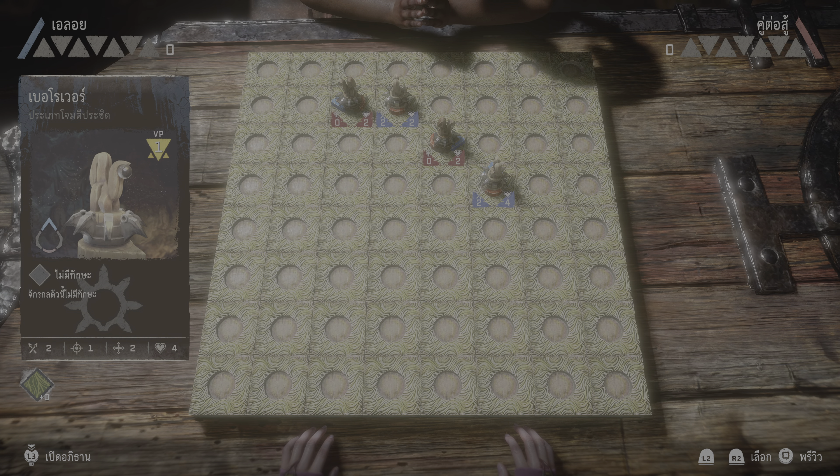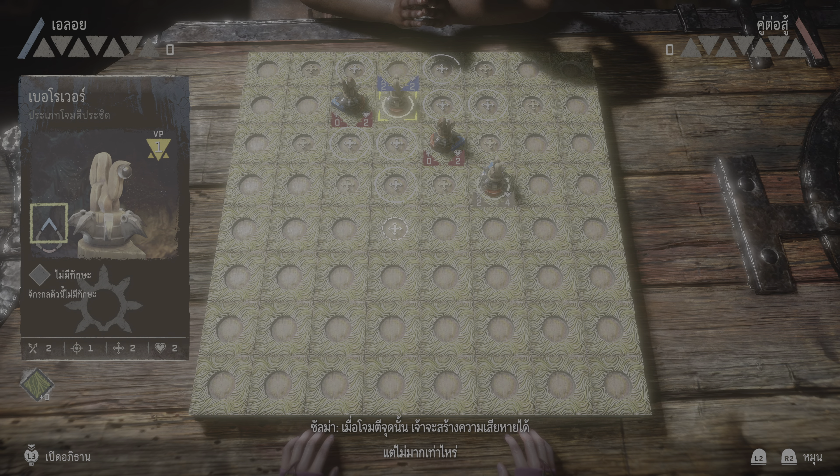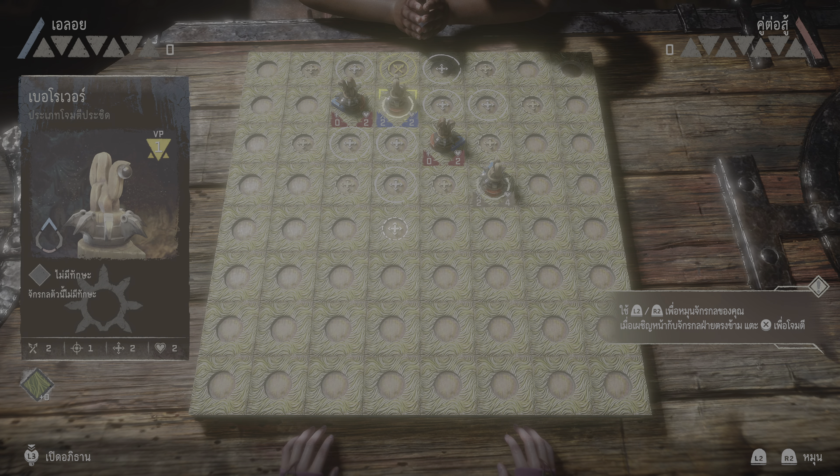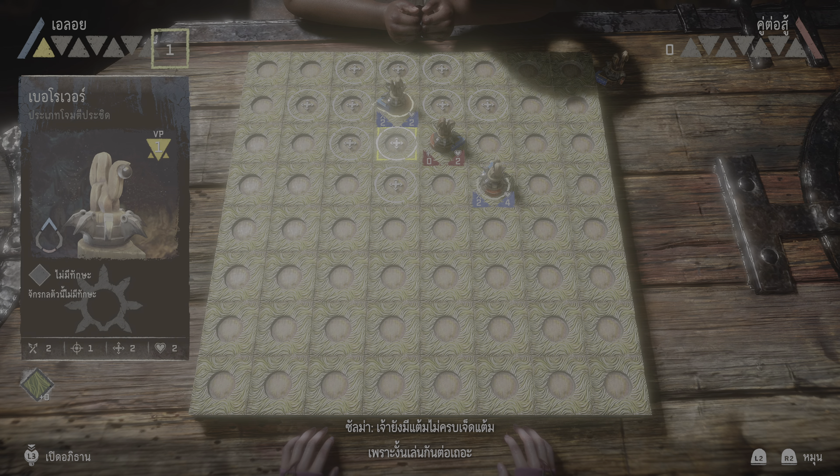I'll let you in on a neat trick. That machine of yours — the one closest to me — grab ahold of it. Same as in the wilds, machines have both armored points and weak points. You can see them marked on the pieces. Blue shows where their armor is thickest — hit them there and you'll do some damage, but not a lot. Now, red shows the machine's weak points. Rotate that piece so your machine faces mine. Now let that machine have it. Off the board she goes, and there's your first victory points.